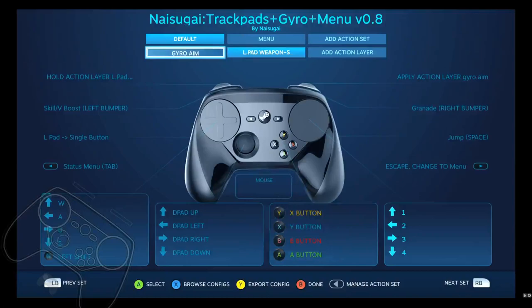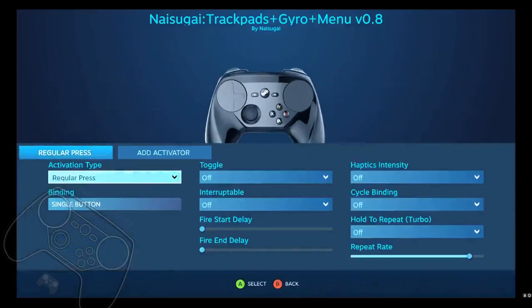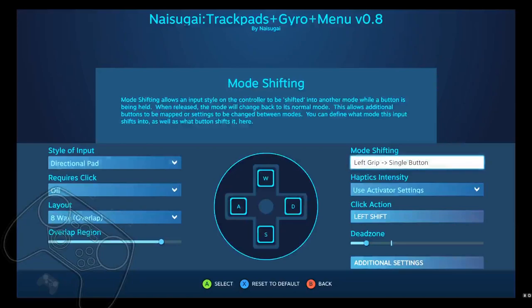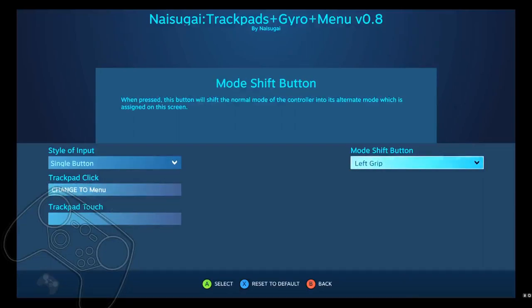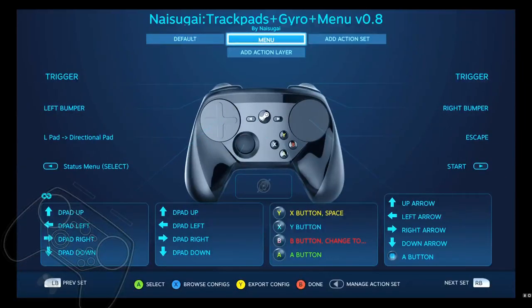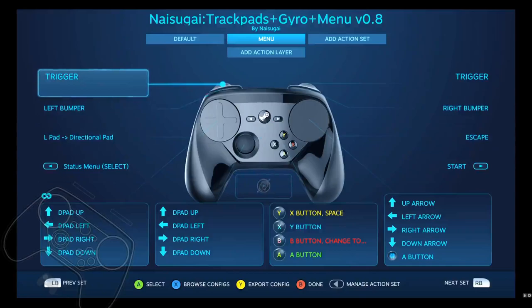Alright, those are the two layers for the default. For the menu: escape changes to it, and also if you hit the left grip and then click the left trackpad, that will initiate a change to the menu. The menu has a lot of different things configured so it works more like an Xbox controller — everything kind of being the same there.